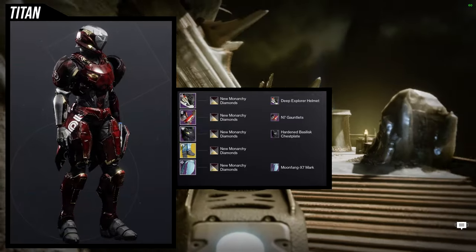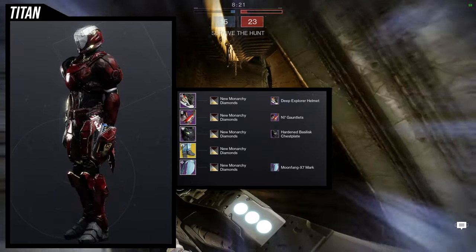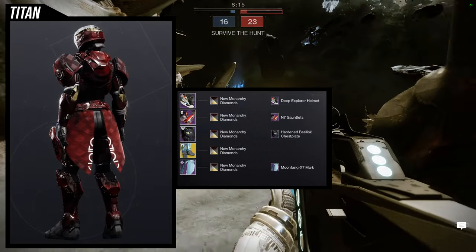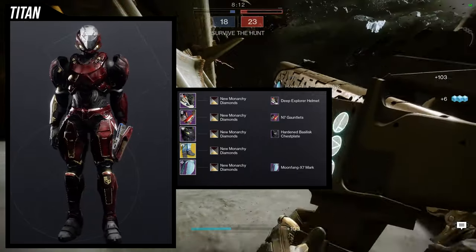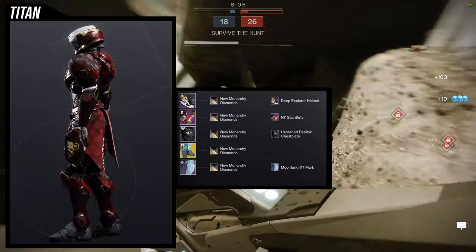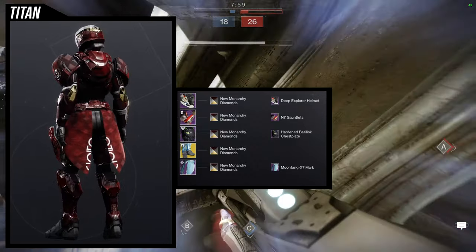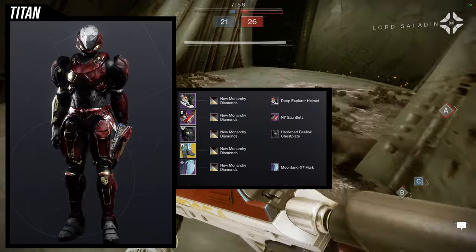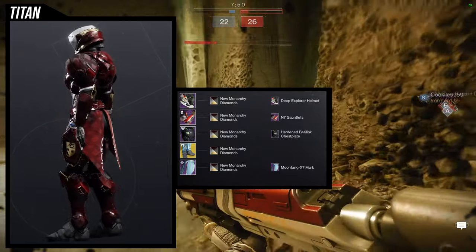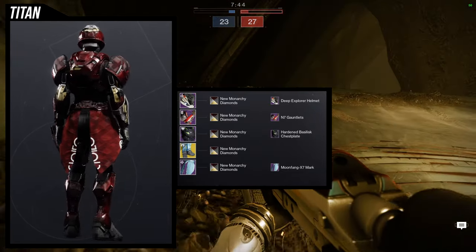To start off, we're looking at the Peacekeepers — this one is probably the weakest in my opinion. I really wanted to use Peacekeepers because the extra SMG ammo on the side speaks to me on a deep level, and I wanted to work around that. I like a lot of the pieces in this set. The Deep Explorer Helmet I think is amazing, and the Hardened Basilisk chest plate — while unobtainable — is also amazing. You can switch it out for the Deep Explorer chest piece or the Moonfang X7 chest piece.